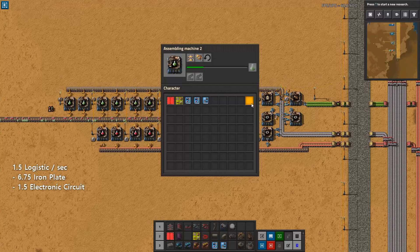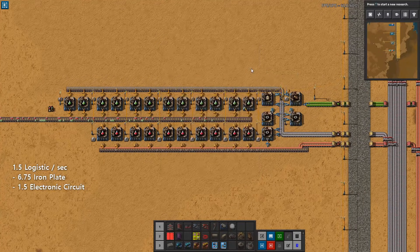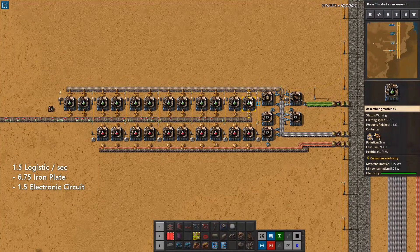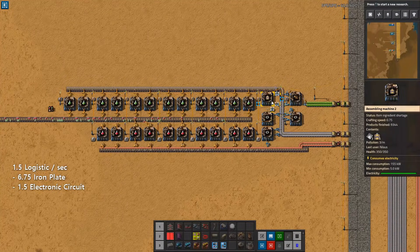Green science is only slightly more complex, with inserters and transport belts required. This has a six-second craft time, so I need 12 assemblers to get 1.5 per second — adjusted for the crafting speed of assemblers Mark II. One thing to note is that you will need two blue inserters to keep one assembling machine Mark II busy making gears, but for belts, we only need one inserter because each belt craft produces two belts.